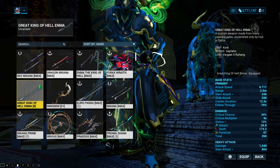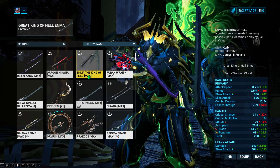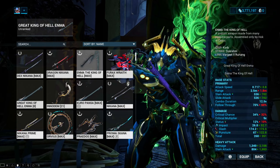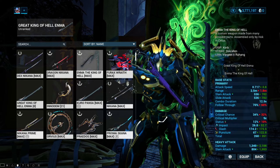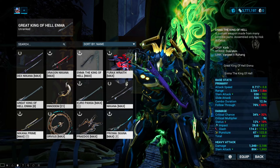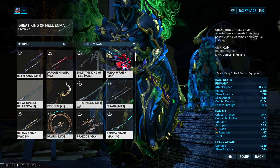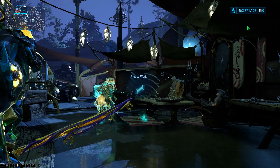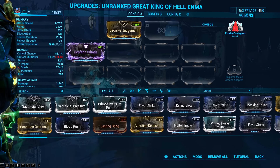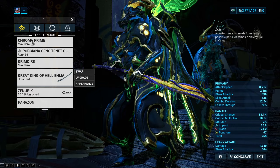And now we have the great King of Hell — Enma! I'm so excited. I also have Enma the King of Hell — this was the original. The reason I made a different version is mainly because I love Nikanas the most. The main reason I originally built this Zaw was because one of my friends has this exact same type and it inspired me so much I wanted one for myself. I built mine in the same way he built his, but I always planned to make the Nikana version. Now it's time to link my Zaw to the power it needs — I got the arcane slots ready, and there it is: an official Exodia Contagion Zaw!